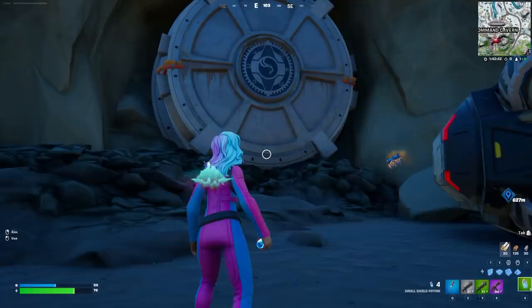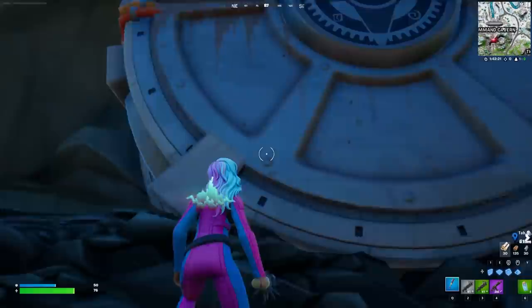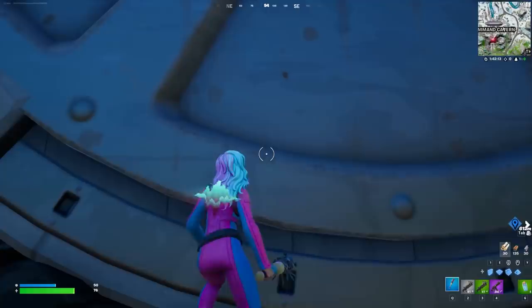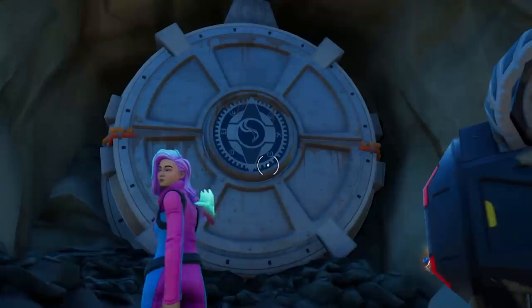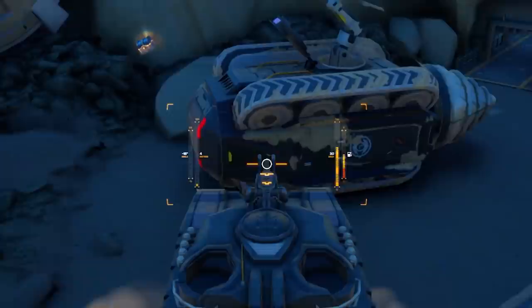On the count of three — three, two, one. Oh! It was pretty epic, but no myth busted. The explosions actually did zero damage entirely. There was no damage done, no marks left on the giant metal door. This door is still unmoved. So, is it really possible to break inside the giant metal Imagined Order circle round door hidden at Command Cavern? No, it's not possible. At least not right now. The game knew the myth busters were out, and they made sure their secret door is blocked.